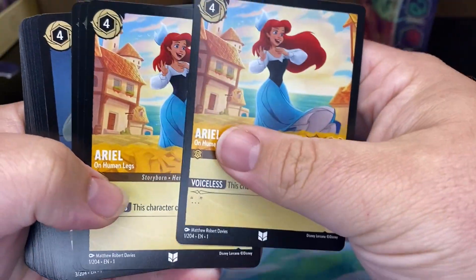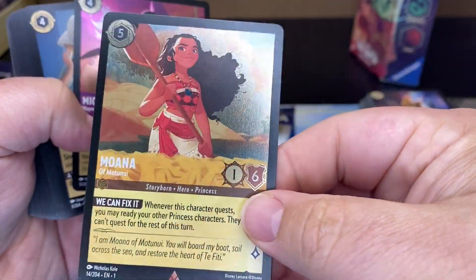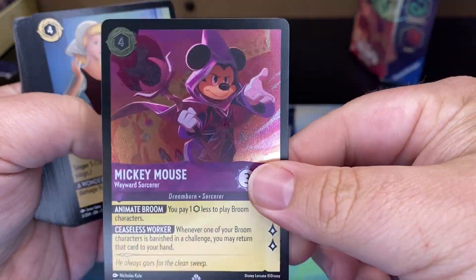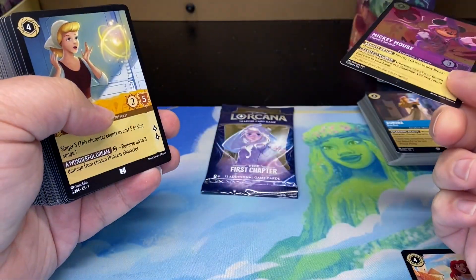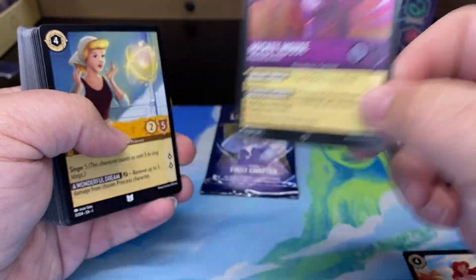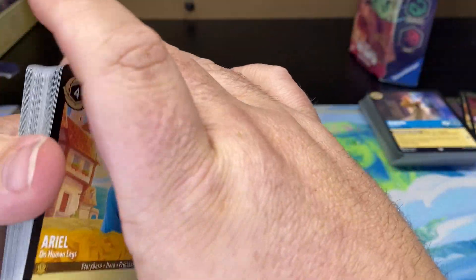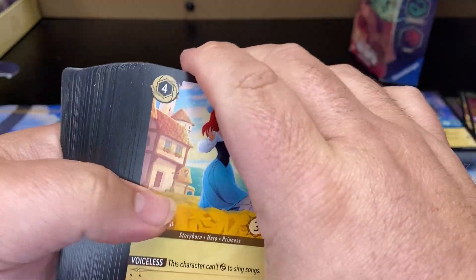All right, so we have Ariel. Here is your rare Moana foil. And here is your super rare Mickey Mouse foil. So if you want these cards it's not a bad idea to get this standard pack, especially this being a super rare holo — it might be harder to pull in packs.